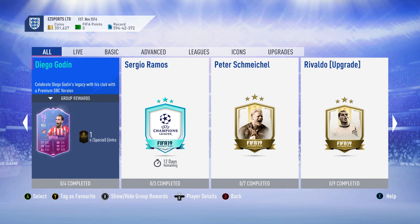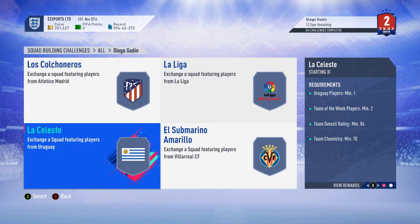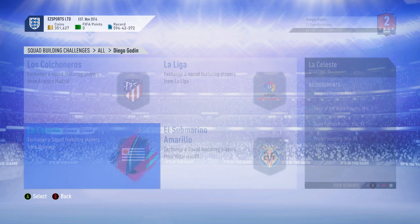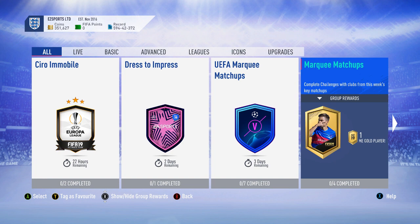In a way you could build a La Liga squad if you don't have one already. Do the Godin, do the Ramos, and then you have two centre backs already. Then, depending on who you pack from your guarantees, you could get Messi or Suarez or something, and then you might want to build a La Liga squad.